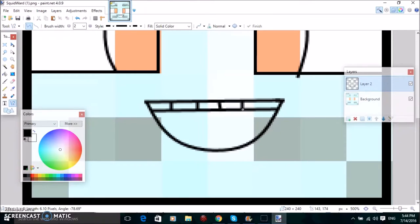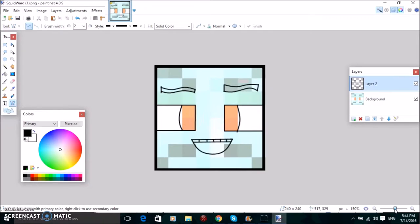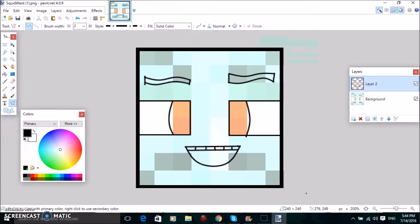I'm just going to do the lines and basically just make it look really really nice. I think that looks good. And now just draw a tongue.